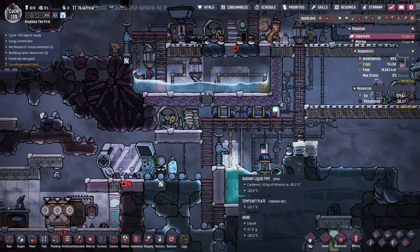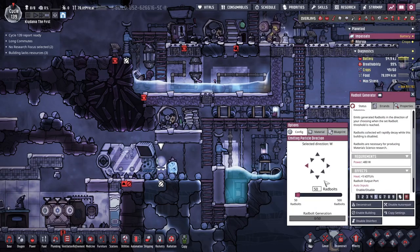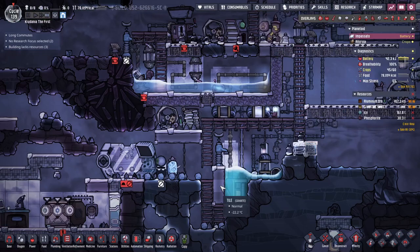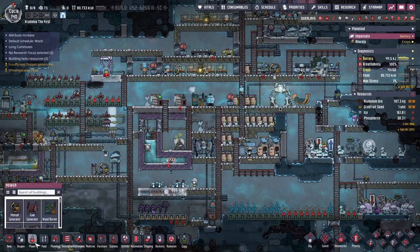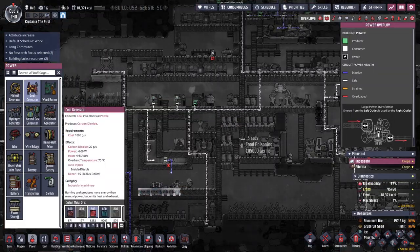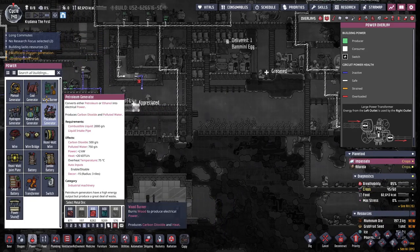I need this to be charged so I can try this whole radbolt thing. It's 10 radbolts per unit, so when this gets 50 radbolt units — they will rapidly decay while this building is disabled. I really don't know how any of this is going to work. Is there a power generation method I'm missing? We don't have any natural gas. There's a little bit of coal on the map, but it's really seeming like the wood burner is kind of it.